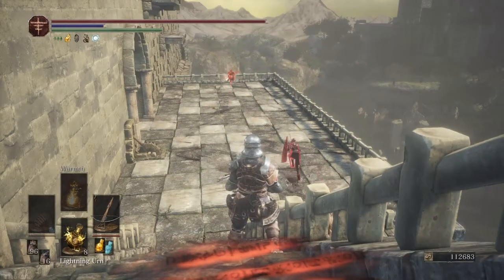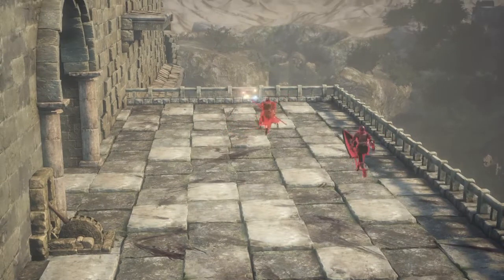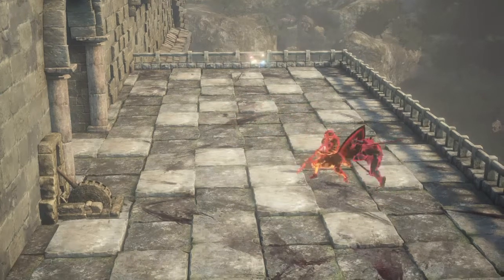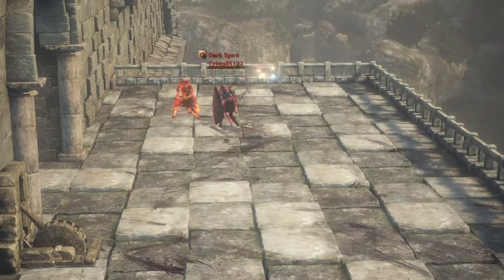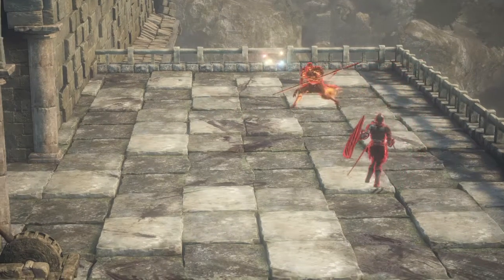Dante versus Cristal, round two. Dante is 1-0. Two hits from Dante — gets the roll catch at the end, looks legit.